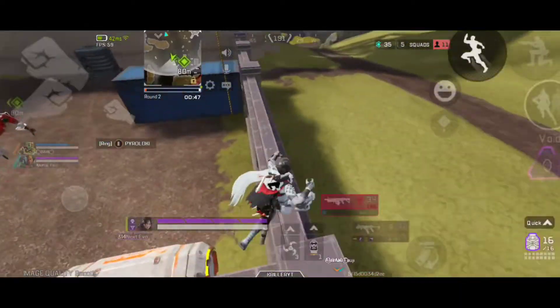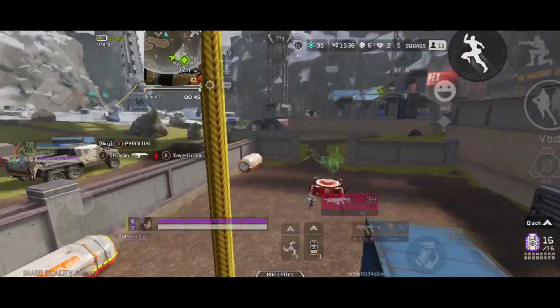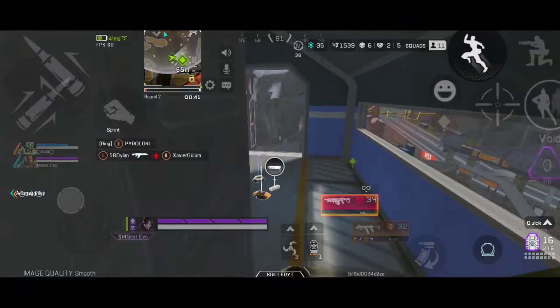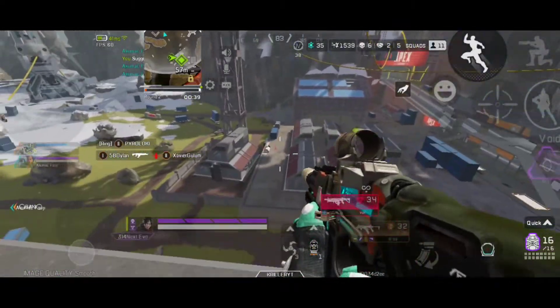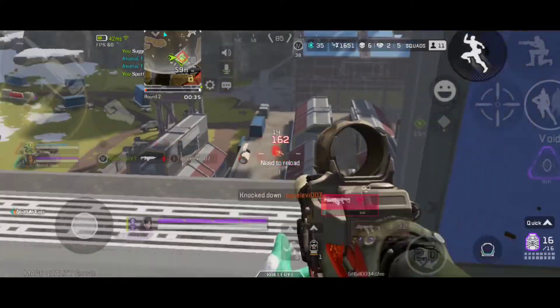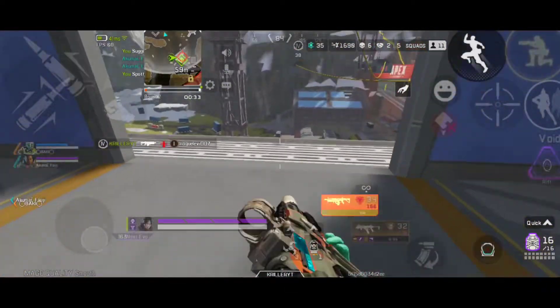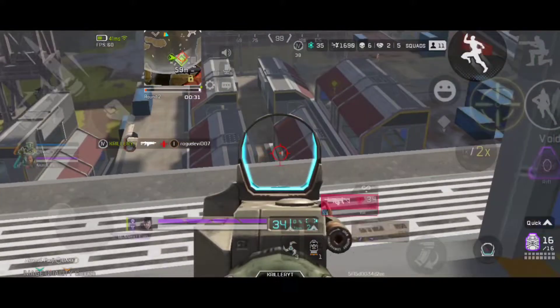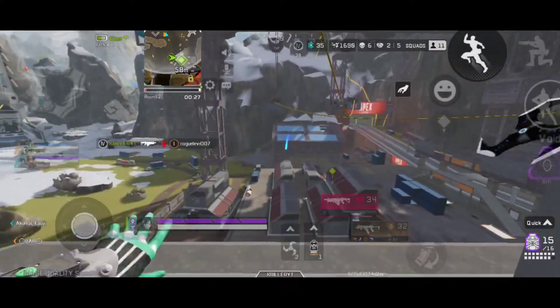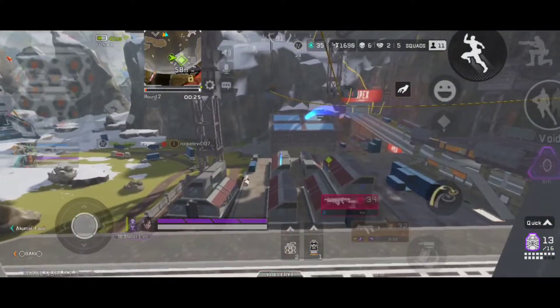Next tip is flank carefully. Wide flanks are risky but powerful, as long as you have enough distance and cover so that the enemy can't pounce on one of you while you're split. Make sure you maintain line of sight with allies if you do choose to flank. Never ever flank if you're not sure how many enemies are there or you don't know the position of the full squad — wait and first try to spot all the enemies, then only flank. As I did in this match.